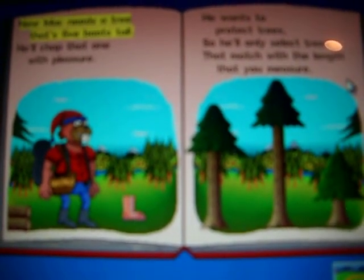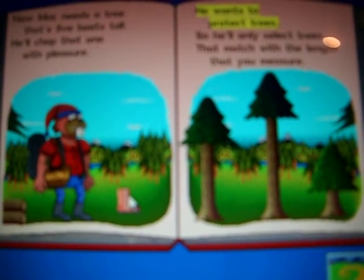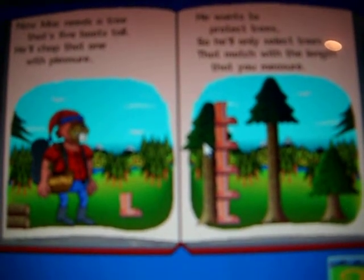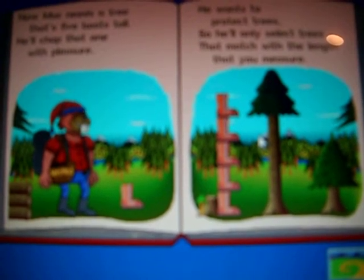Now Mac needs a tree that's five boots tall. He'll chop that one with pleasure. He wants to protect trees, so he'll only select trees that match with the length that you measure. Now that you've measured from bottom to top, click on the tree and watch as I chop. Just right — let's take it away. You did it! Turn the page.